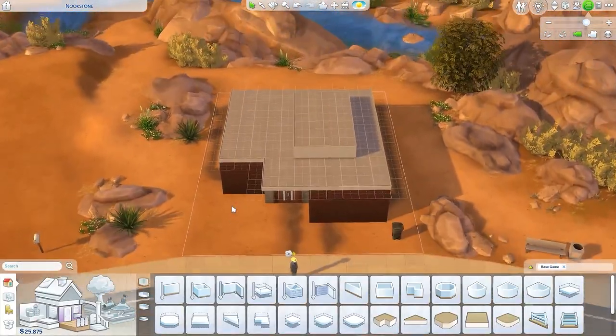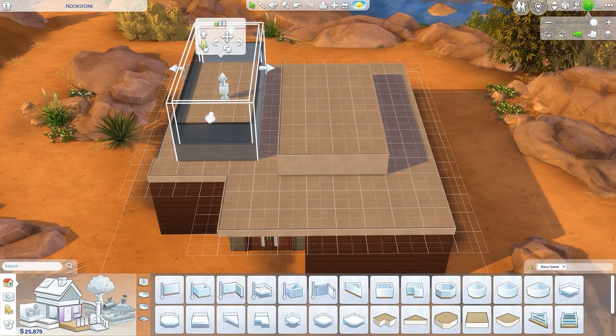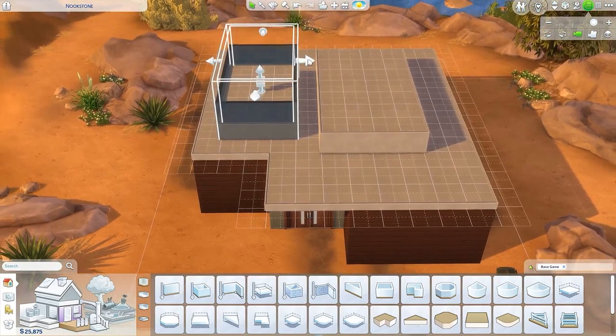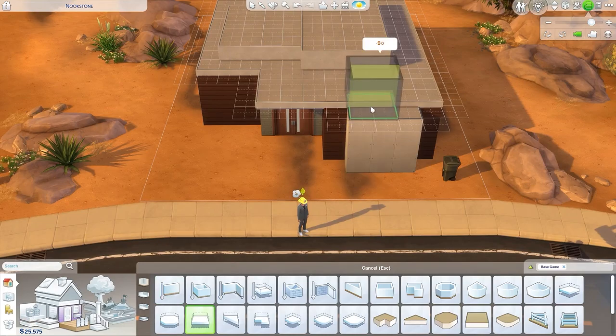I hardly ever do kind of that mid-century modern vibe or a modern house with like a flat roof. It's just not something I'm really comfortable with, so I fiddle around a lot here. Hopefully you guys liked the way that it turned out — I ended up being pretty happy with it. I was kind of looking up different reference pictures, nothing very specific to this house, but just of flat roofs in general, so that I could kind of get an idea of what I wanted it to look like.